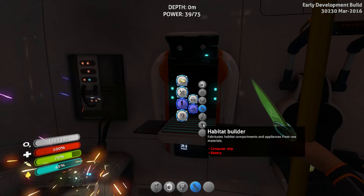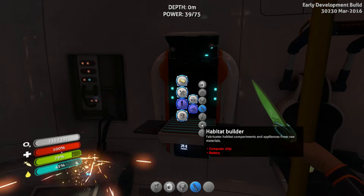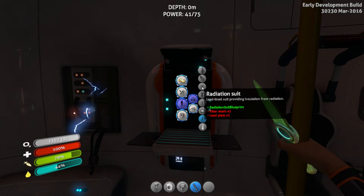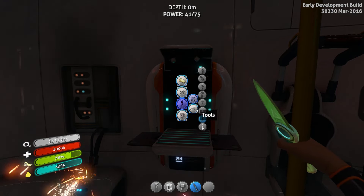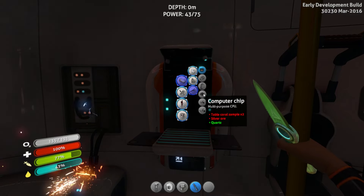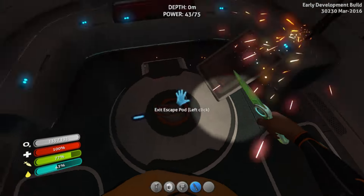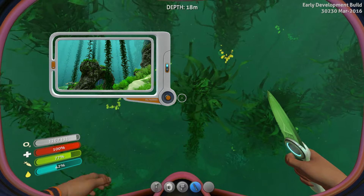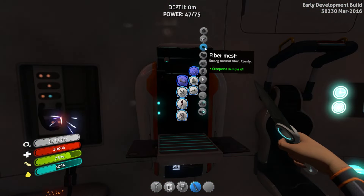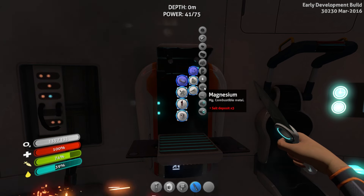The next two items are the radiation suit, needed to enter the Aurora to repair it, and the habitat builder, which is required to build an actual base in Subnautica — and you will need a base because within it you can plant seeds, fruits, hold fish, and do a lot more. You won't survive in the life pod for long. To get the habitat builder and radiation suit, you will need fiber mesh, lead plate, and a computer chip. Fiber mesh is not available from the start: you need to swim into the kelp forest with a knife, cut one of the weeds, and bring it to the fabricator to make fiber mesh.